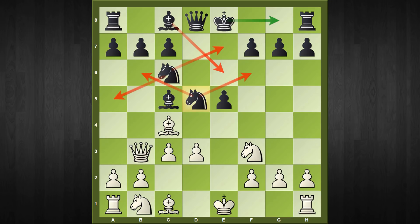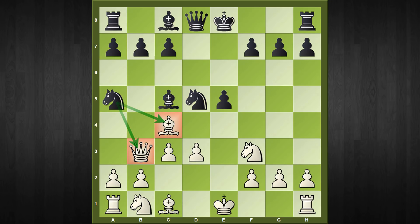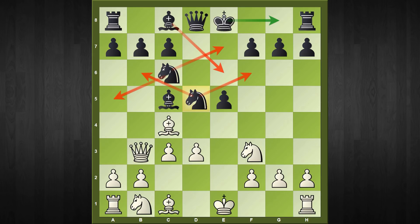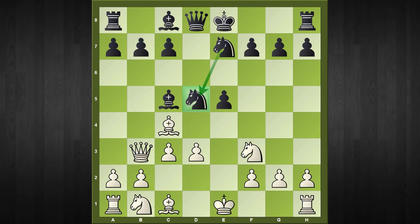The first move I want to consider is the c-knight move. If knight goes to a5, which looks very natural attacking two spots, but after queen to b5, black is going to lose his dark-square bishop and there is hardly any compensation for it. The same goes if the c-knight goes to e7, which also looks great because it is supporting the knight, but this leads to the same problem. Queen to b5 check and the dark-square bishop disappears from the board very quickly.